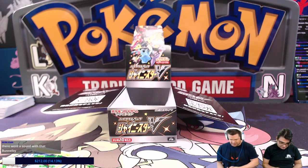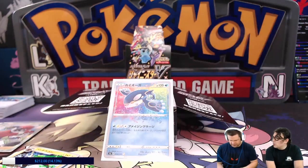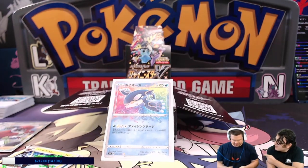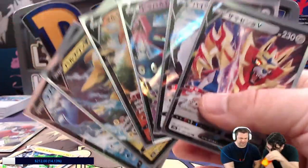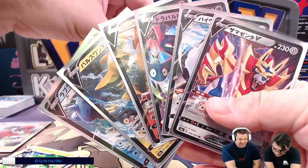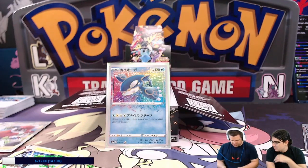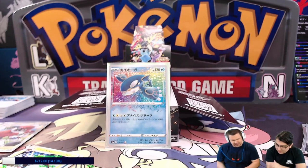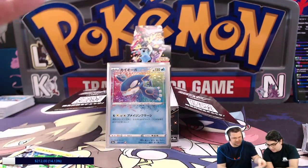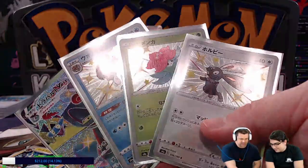18 holos! We got only one Amazing Rare this time, but it's the only Amazing Rare we need — do not be disappointed. We got six of the regular Vs. How many V-Max do we got? We got Ditto, Dragapult, and Lapras V-Max — three of those. And then we only got four Shinies, but that's okay, one of them being the Dragapult V-Max, which is one of the better ones obviously.